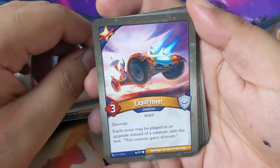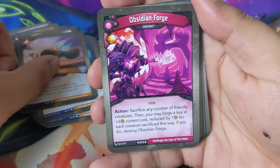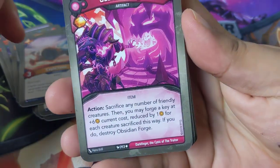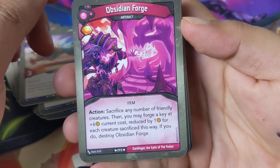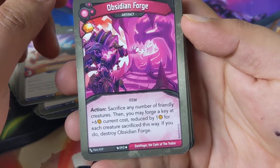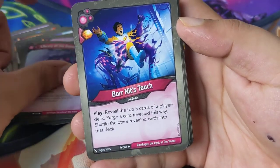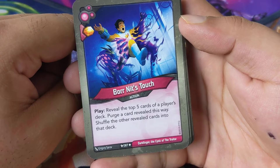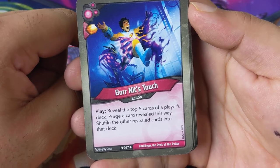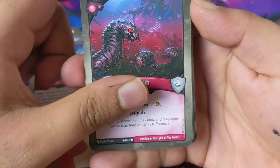Science of the King: after a player chooses an active house which matches no cards in play, deal one damage. Red Alert: if there are more enemy creatures than friendly creatures, deal damage to each enemy creature equal to the difference. Magic Ingram — play, fire, reap: you may heal three damage from a creature and ward it. Explorer Oval may be played as an upgrade instead of a creature, with the text this creature gains skirmish. Obsidian Forge — very cool card, made a comeback in the new set — action: sacrifice any number of friendly creatures, then forge a key at plus six, current value minus one for each creature sacrificed.